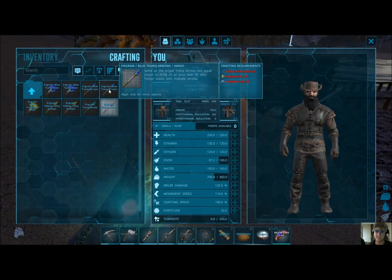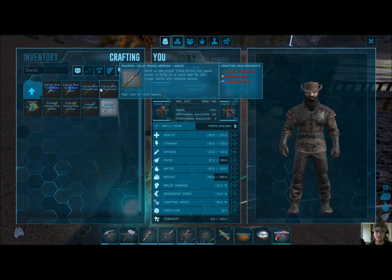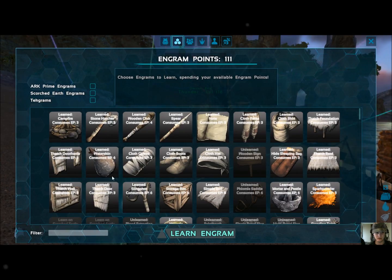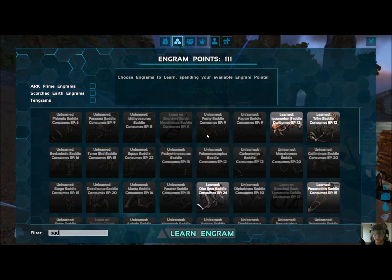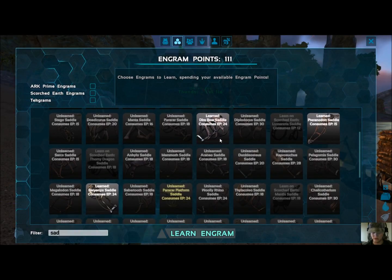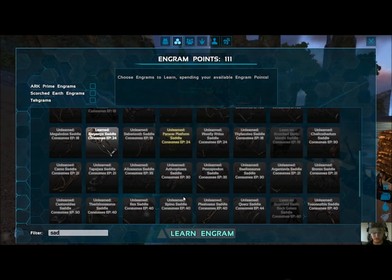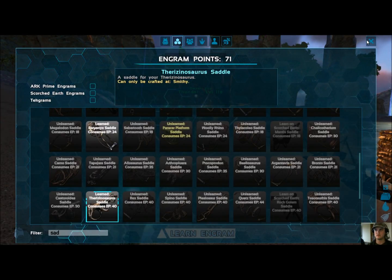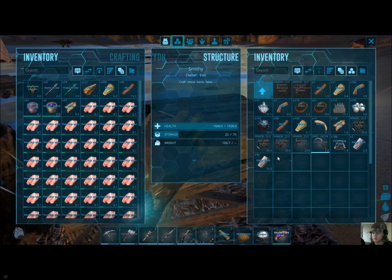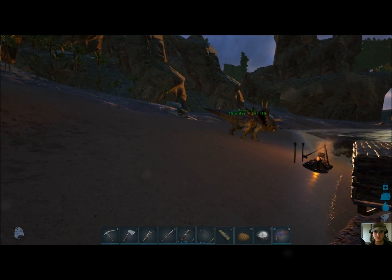The blue Trank Arrows fire over 35 seconds, and this is firing 15 of them. I'm getting ready. Let me check — do I have the saddle learned? Tape jar... Ah-ha! So I can learn to craft it in a smithy. What do I need to craft said nasty beastie? I need metal, wood, fiber, and hide. Oh, it's not as bad as I thought. Okay, I can manage that.